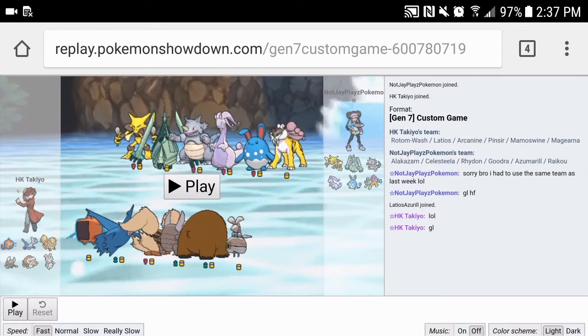Then we have Mamoswine here. I should have left Mamoswine again because this is our best rocker this week. I didn't want to bring it up here because of the Azumarill potential — Power Ice and Raikou or what not. Mamoswine just has Stealth Rock, Earthquake, Icicle Crash, and Ice Shard, which is pretty standard.